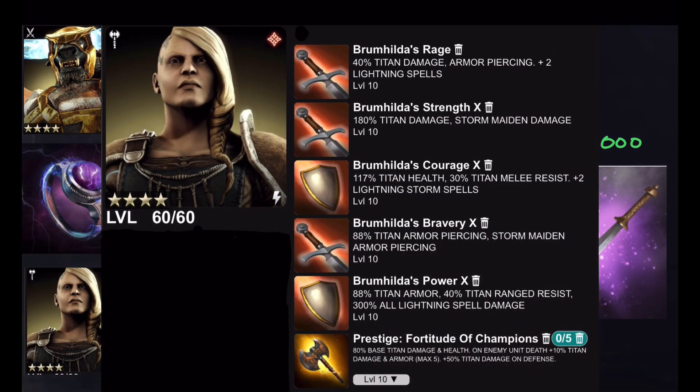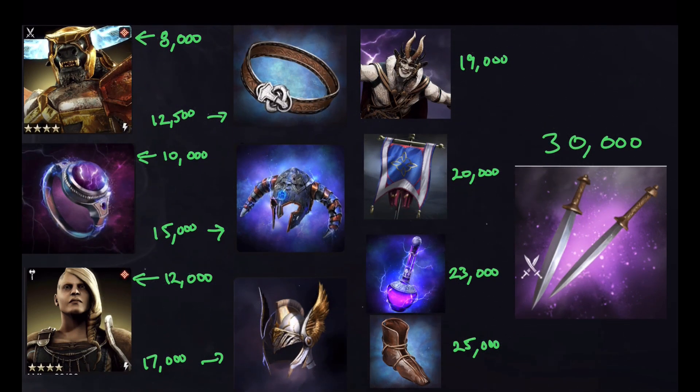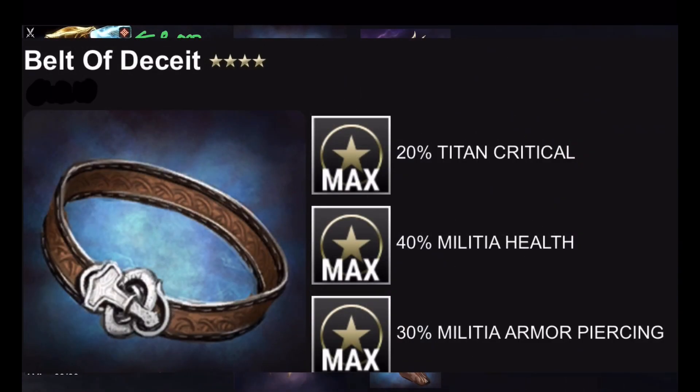At 12,000 souls we've got Broomhilda — this chick will hurt you. I think she's one of the ones we need now for the new Pantheon, so I'm glad she's in here. It gives me hope that Siv is coming up quickly for me because that's all I need. She's a champion, buffs herself and some Storm Maidens and her lightning spells. Most likely prestige food after you level it to 40 to get the ratty. At 12,500 souls you've got the Belt of Deceit: 20% titan critical, 40% militia health, 30% militia armor piercing — pretty useless relic for us in this event.